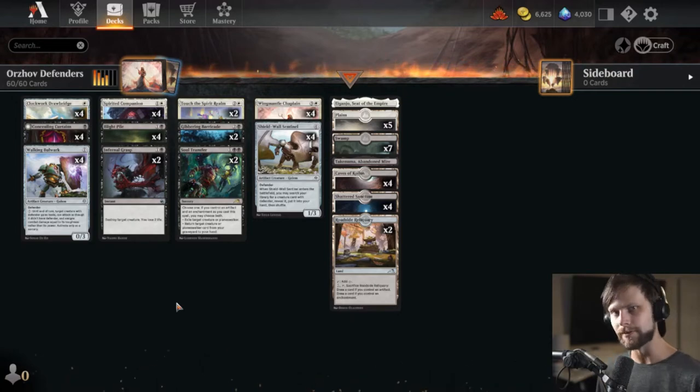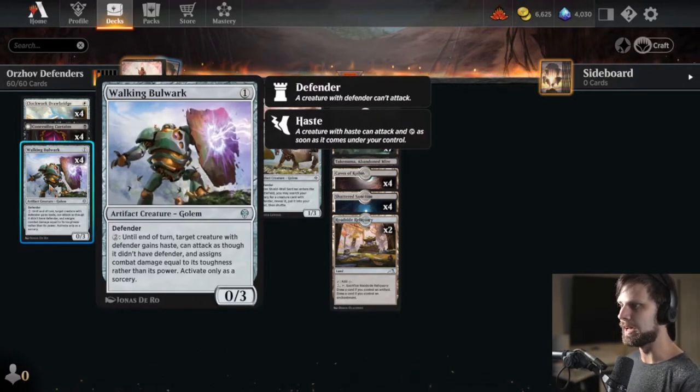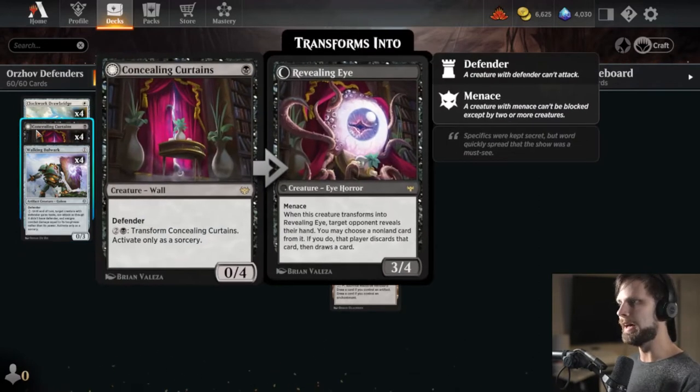Obviously the build is around Defenders, so we have a lot of Defenders in this deck. We've got Waking Bulwark. We've got Concealing Curtains, which is actually just a really good card. We've seen this in a lot of black discard-focused decks, a lot of mono black, where you can flip this, hopefully discard a card from the opponent's hand. They draw a card, of course, but then you are left with a 3/4 Menace, which is just pretty good.